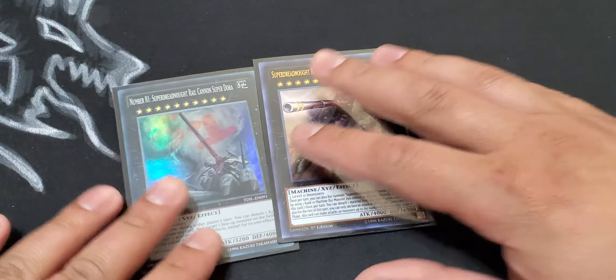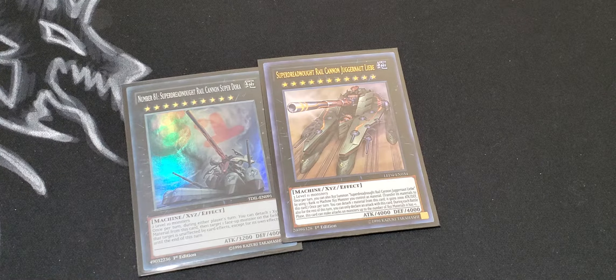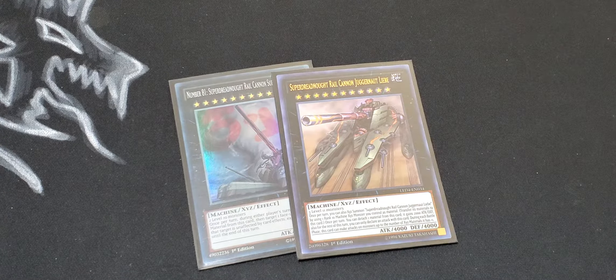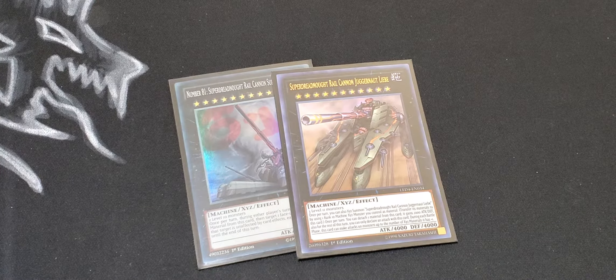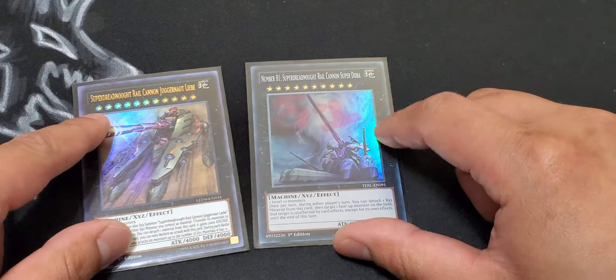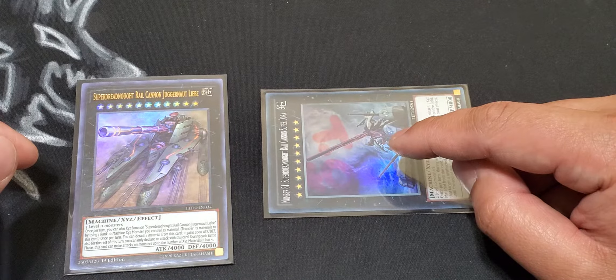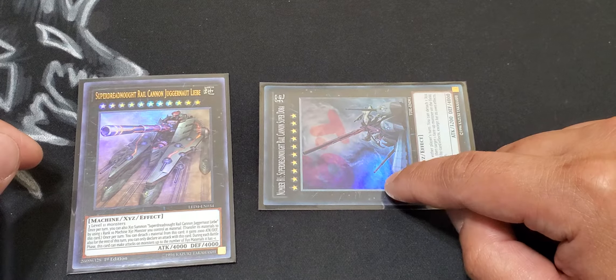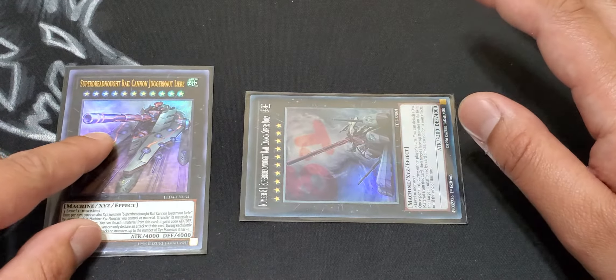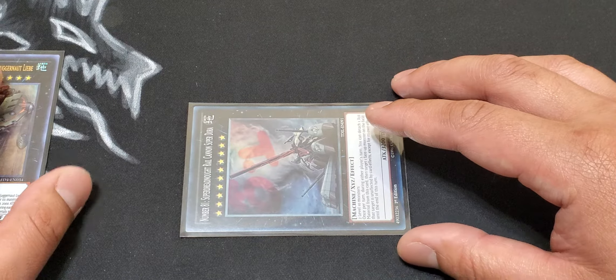For rank 10, I used to play Super Dora, Super Dreadnought Cannon Express Lieb, Gustav Max, and Gangari Dai, but I cut it down to just these two because most of the time you're going for game and don't need the others. Super Dora is really great for going first — it's 4,000 defense. Most of the time the material here would be Heavy Freight Derricane: as a quick effect, you can detach Derricane to target a monster you control that won't be affected by card effects, and then Derricane triggers when detached as material to pop a card — kind of a two-interruption setup. Then next turn you put out Juggernaut Lieb and go for game.